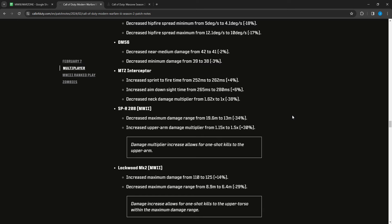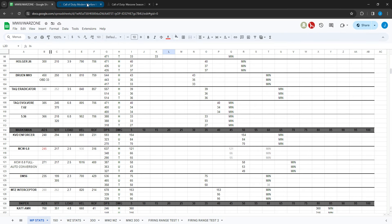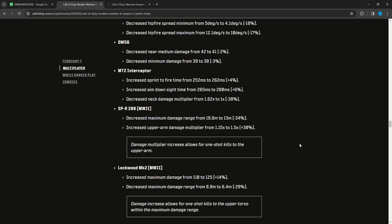The MTZ Interceptor had sprint-to-fire increased from 252 to 262, ADS increased from 265 to 280 — slower handling — and neck damage multiplier decreased from 1.62 to 1.0. So the neck used to give the same damage as a headshot; now it doesn't. You used to be able to one-shot to the head or neck, now it's only to the head. This makes the MTZ Interceptor slightly less forgiving.